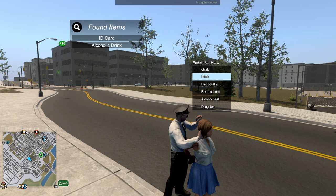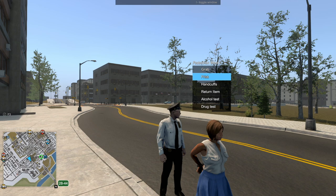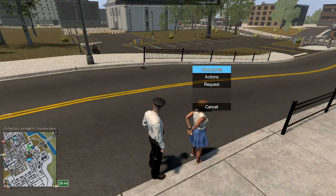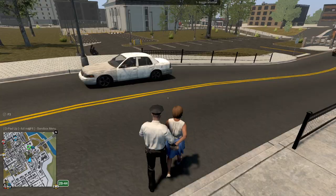I'll frisk her right away to see if she has anything on her. We got the ID card — and she had an alcoholic drink. Let's read that ID card. I'm going to do an alcohol test — I don't think she's drunk. She's good there. But wait — she's positive for both. That's a fun one.